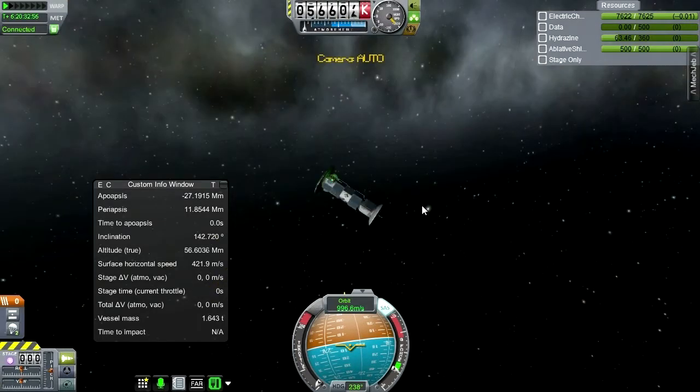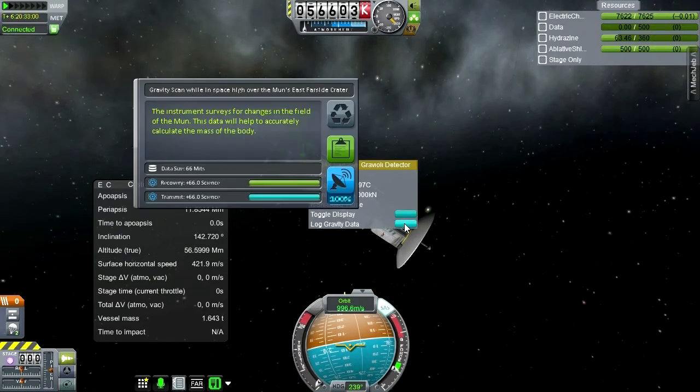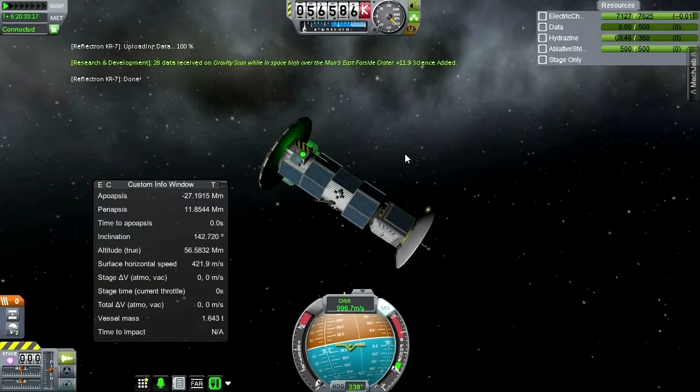Let's do some science. What biome are we over right now? Log gravity data — east far side crater. Excellent! Let's just transmit that data. It's sending little chunks, but okay.